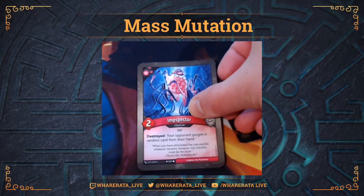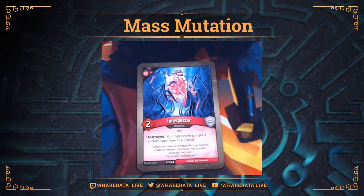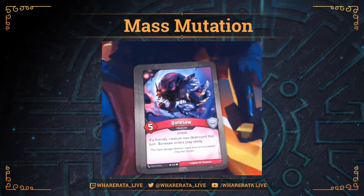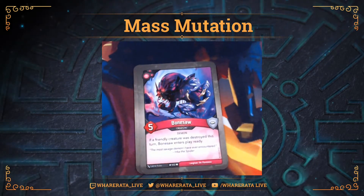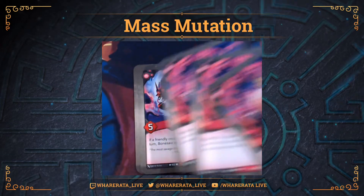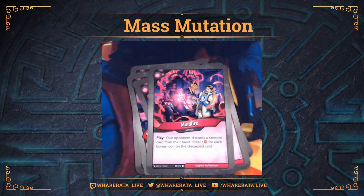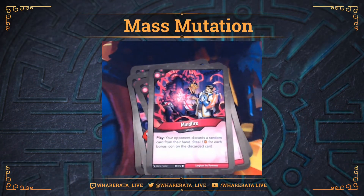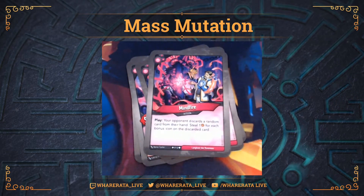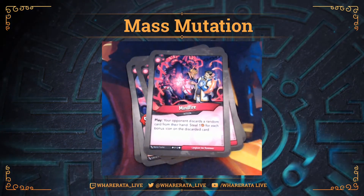So let's start with Dis. Inspector - seen that before. Destroyed, your opponent discards a random card from their hand. Then I've got a Bonesaw - if a friendly creature has been destroyed this turn, Bonesaw enters play ready. Then I've got a Triple Mindfire. Play: your opponent discards a random card from their hand, steal one for each bonus icon on the discarded card. So that could prove pretty powerful. Didn't manage to pull off too much with that - just the odd single steal. Didn't hit any of those big cards with two, three, four enhancements on it.